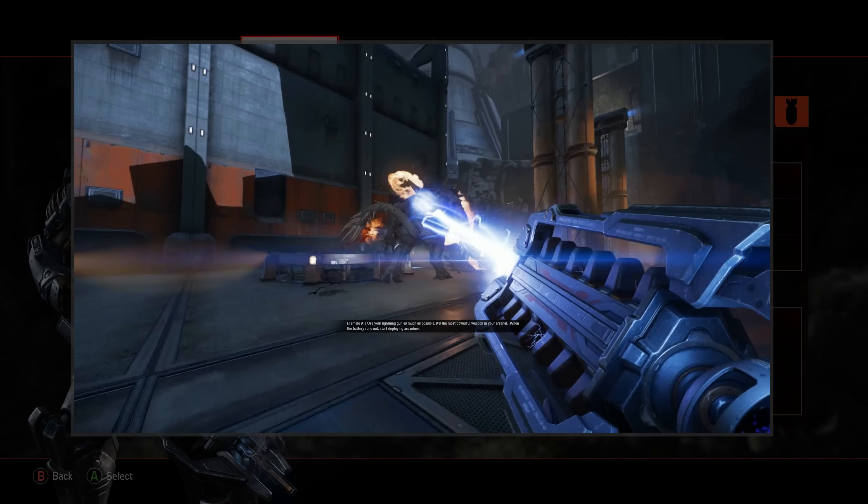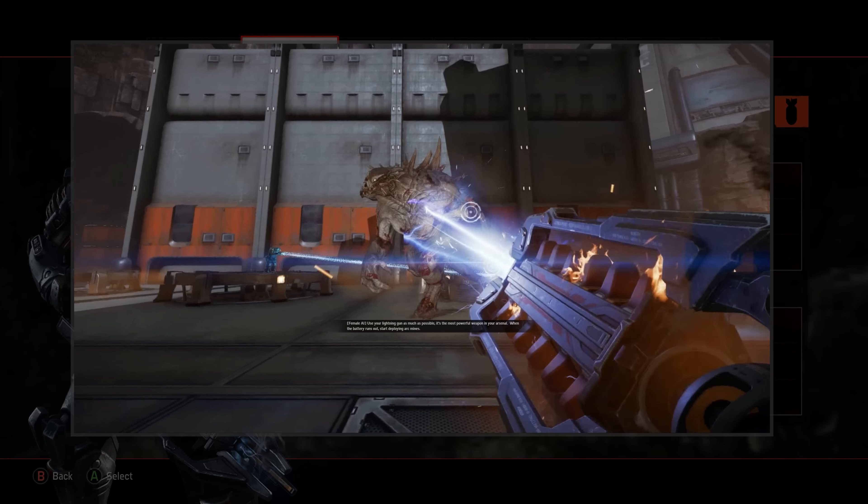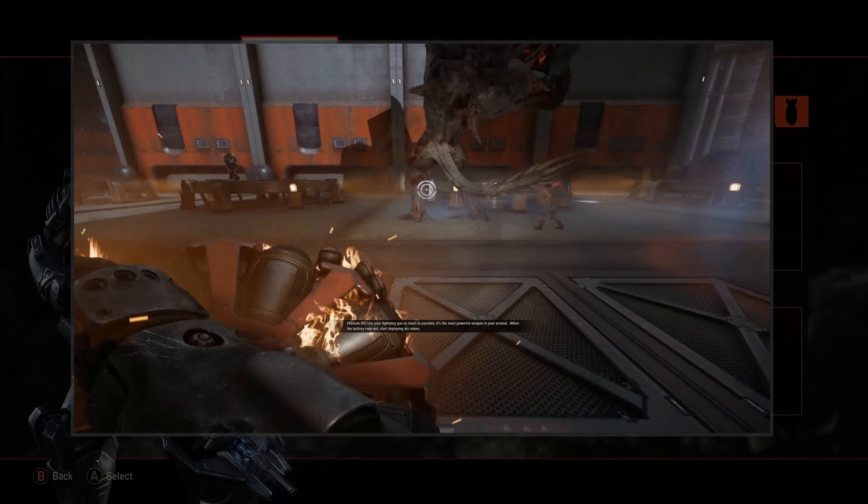Use your lightning gun as much as possible — it's the most powerful weapon in your arsenal. When the battery runs out, start deploying arc mines.